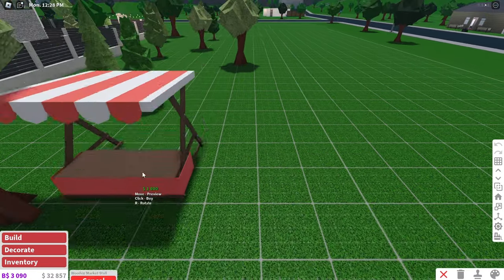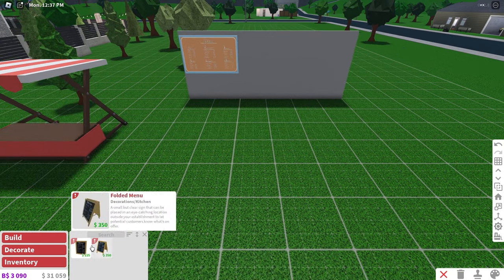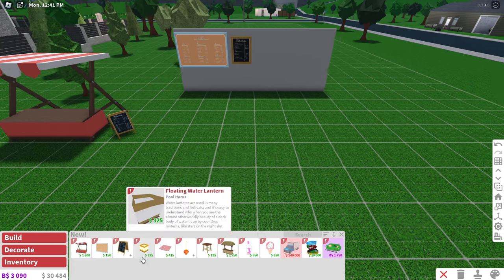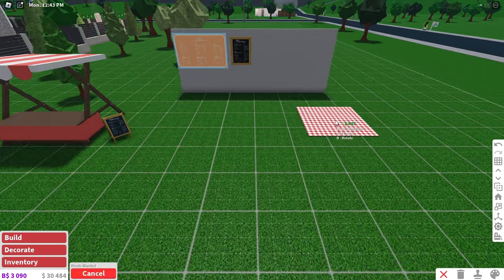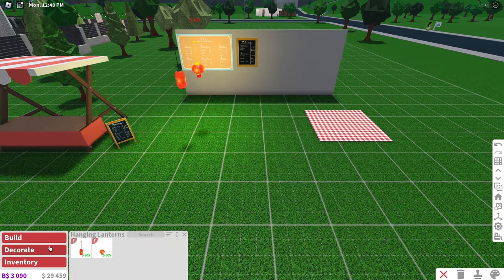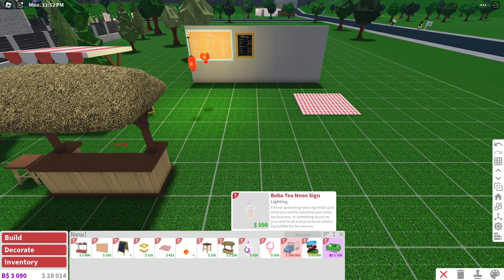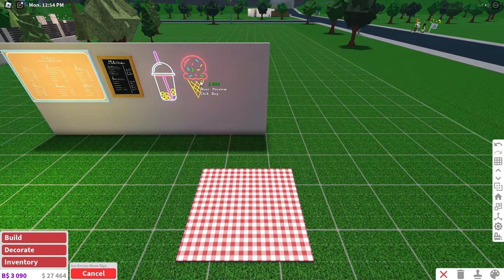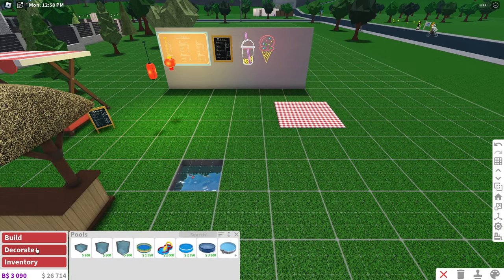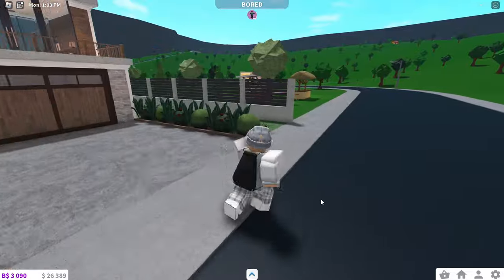In the new decorations we have a stand, menus — a portrait menu and a folded menu — a floating water lantern, a picnic blanket, hanging lanterns, a tiki stool, a tiki table, a boba neon sign, and an ice cream neon sign. You can also place the floating water lantern on water. That's all the new decorations in build mode.